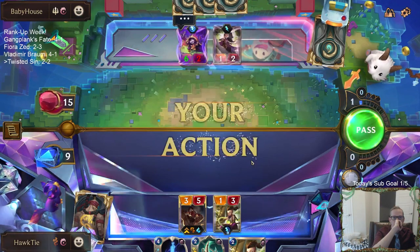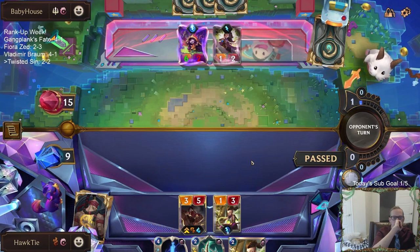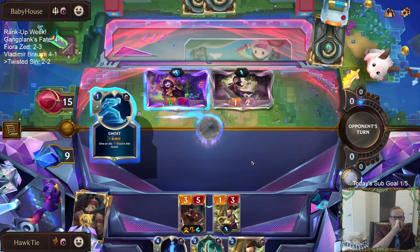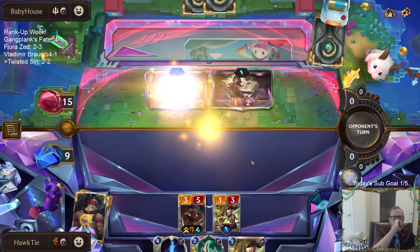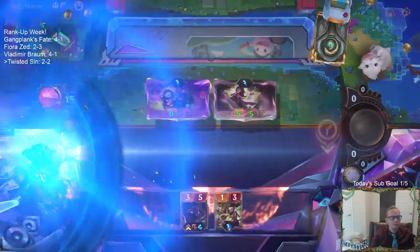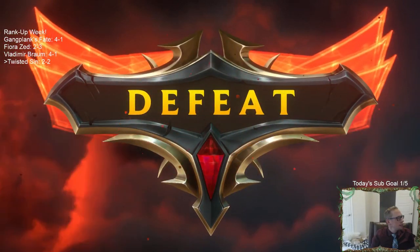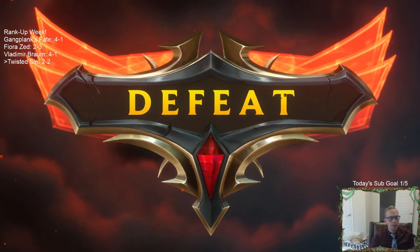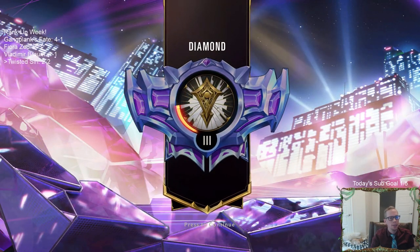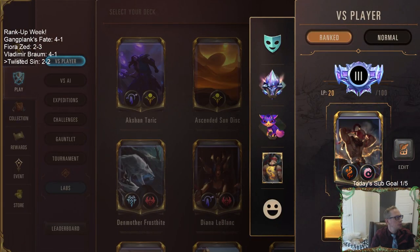I see someone's impacting their adorable spells — just like you showed me, Lulu. GGs. Two and three. Good hand with the champions — I should've done more mulliganing. Look for my champions — look for Twisted Fate. I kept Twin Disciplines, I should've sent that back. I need to do more mulliganing.